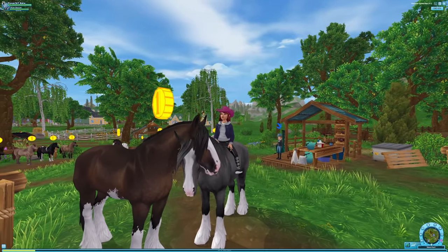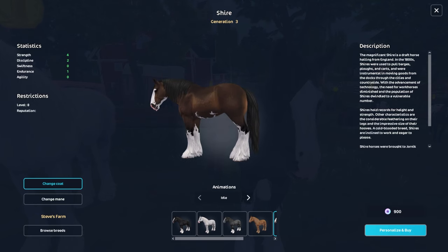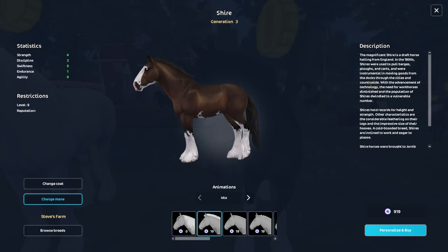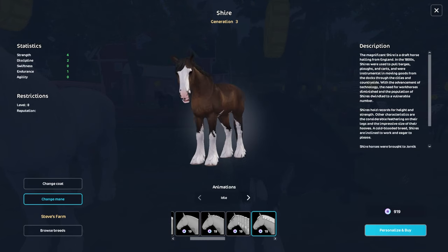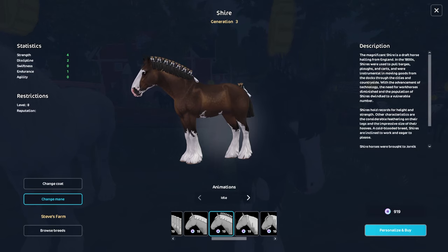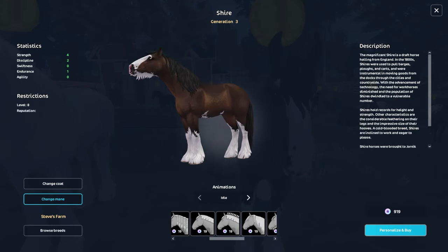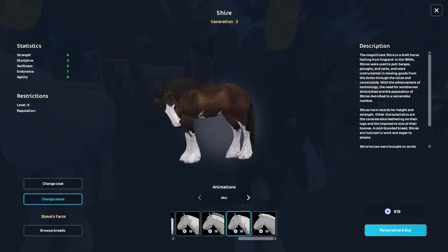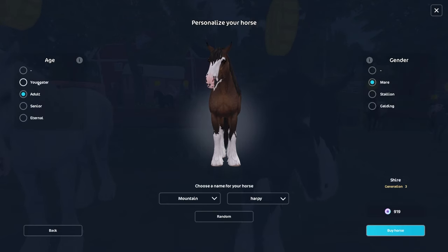I could buy 50 plus horses! I'm going to start off with some Shires because honestly Shires are so gorgeous. I have this one on my main account but this one grew on me so much. This is like a speed run of buying horses. Oh my gosh, this is so much fun — I can give him a little short haircut! These bows are black and white, they were for the dapple gray as well. I think we're going to go with the short haircut — I love the dappling and the markings on him, he is so pretty. 919 star coins, Mountain Harpy.